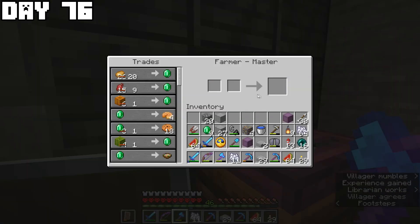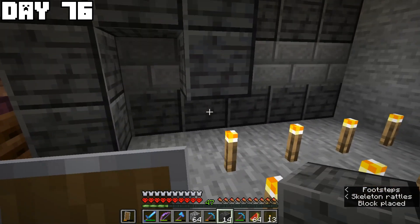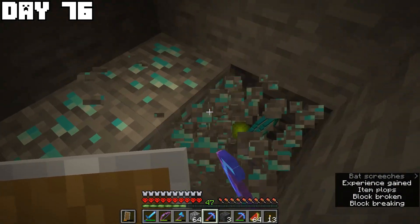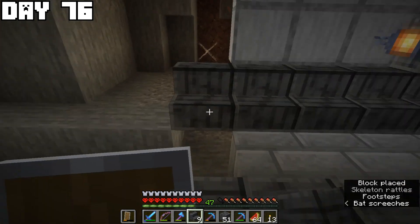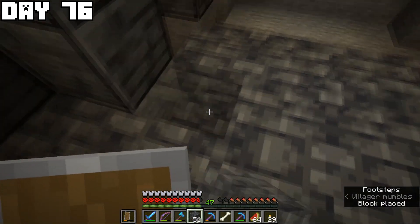I covered up the water so I wouldn't fall in, did some trading with villagers, then expanded the villager room for future villagers — and actually found some diamonds there too. Then I decorated the villager room with grimstone and smooth stone slabs.